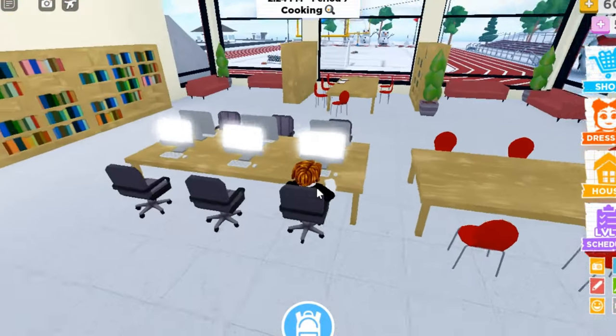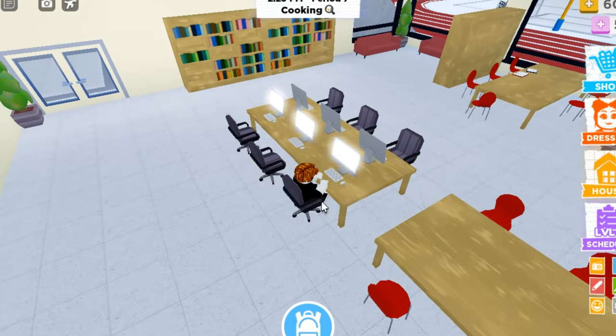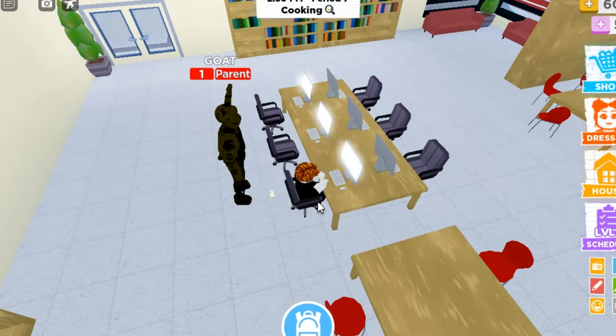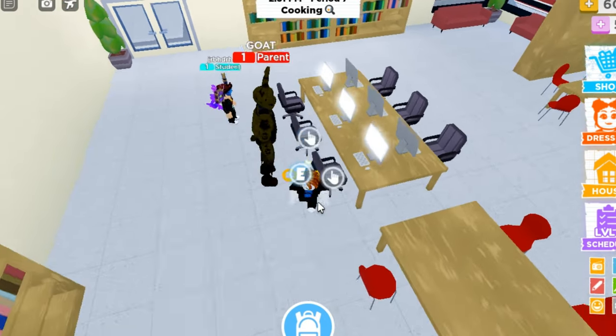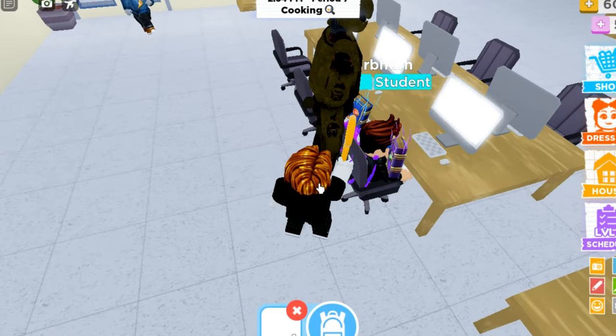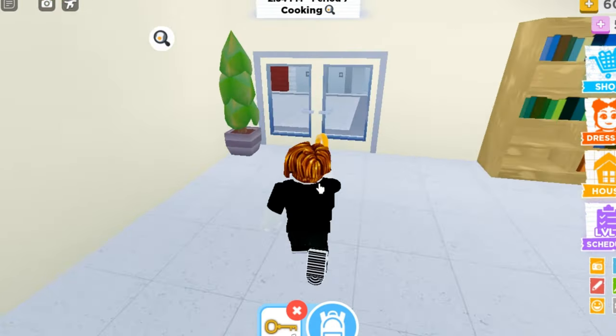After some time there will be a yellow key that will appear at your back. Pick this key in order for you to open the door inside the janitor's room. Here it is — let's pick it up. Now let's proceed to the janitor's room.